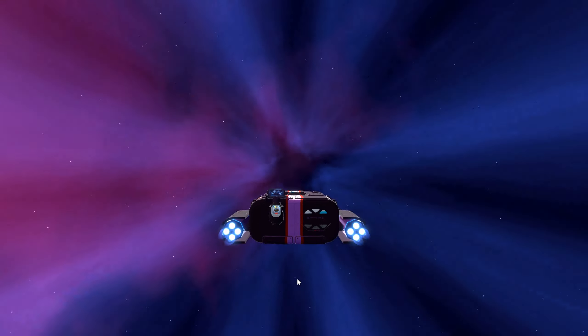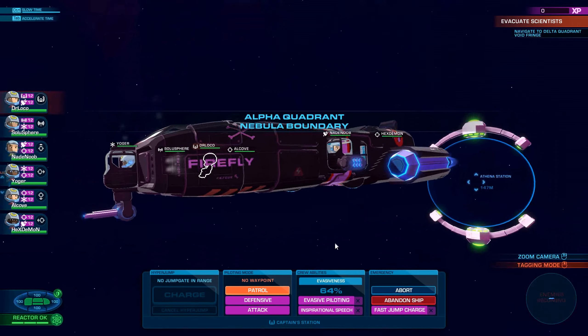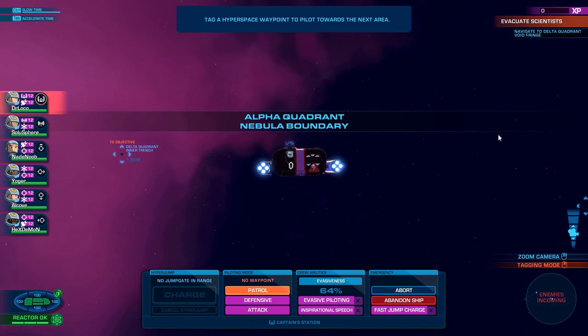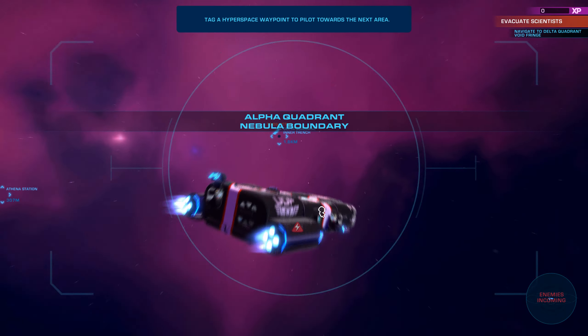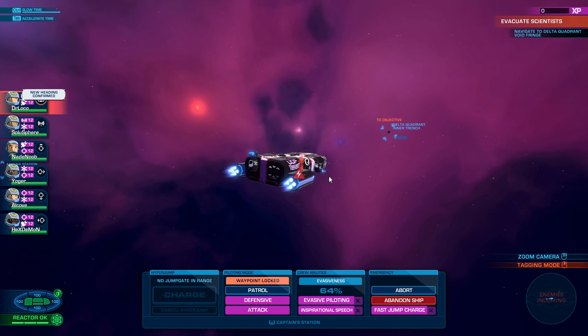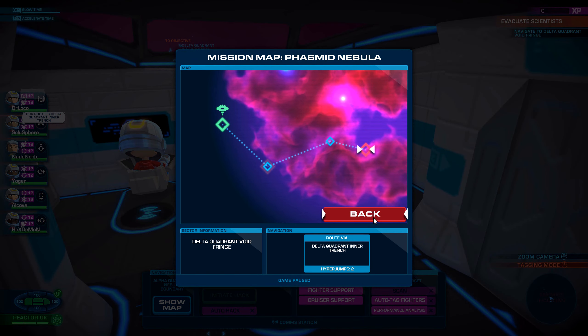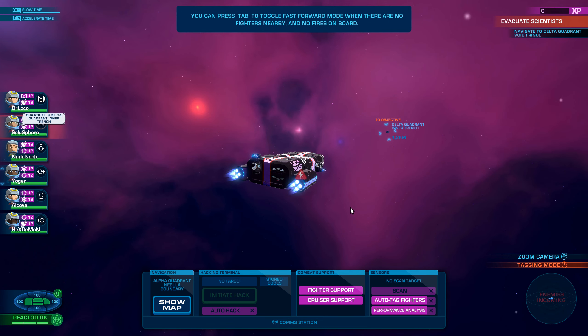We've got some new stuff now — new things we can encounter. Alpha Quadrant nebula boundary. Well, well, well. To objective? There's a map now you can check. Show map — oh, there we go. That's cool, nice. You can actually see where you are, where you're going.